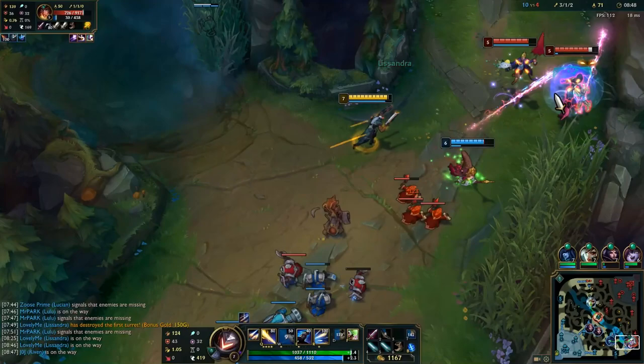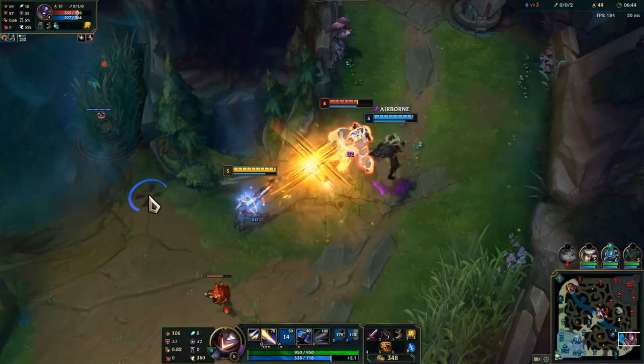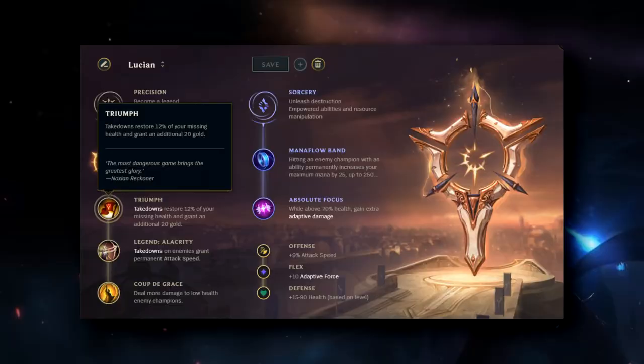Press the Attack is optimal for Lucian, since his passive procs this quickly. Simply auto a champ, dash in, double auto, and you have already procced the extra damage from this rune. Good players will respect your damage however, so they'll stay far away, forcing you to commit a little bit harder if you want to get the extra damage.